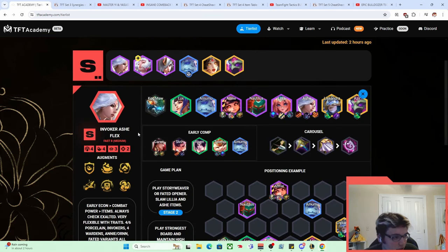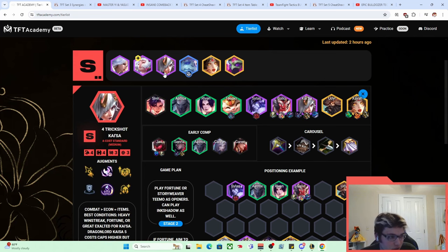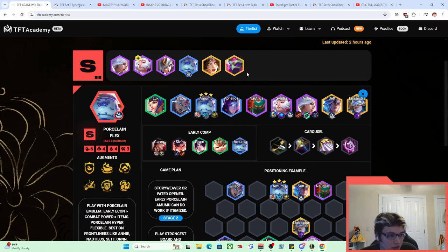So if you look right here, we click on this — S tier is Invoker Ash Flex. It's pretty straightforward: it's just Invokers and Ash. That's the name of the comp, easy peasy. Same thing for Syndra — Dryad Faded Syndra, Fortress Shot Kaisa, and so on.